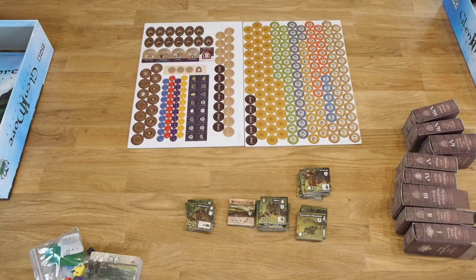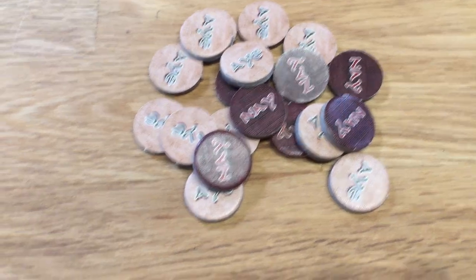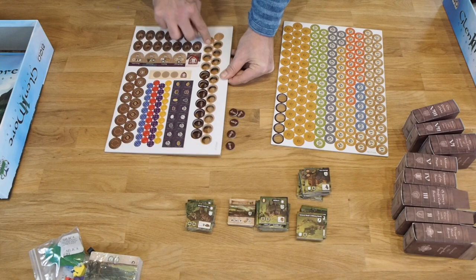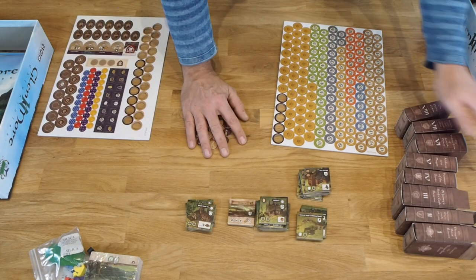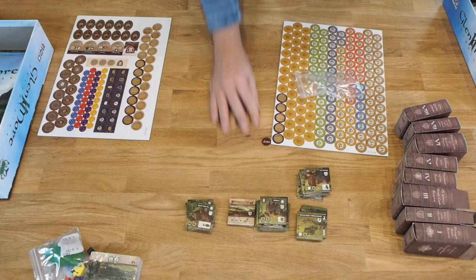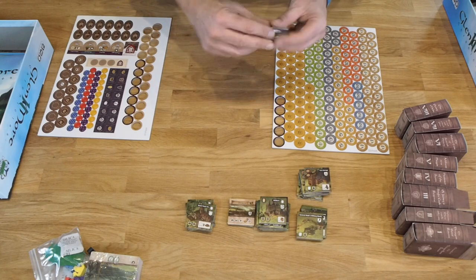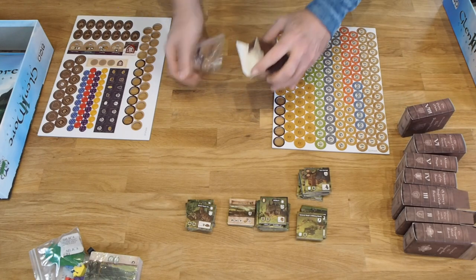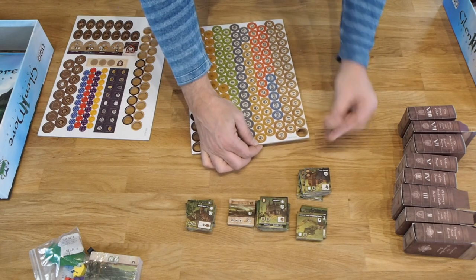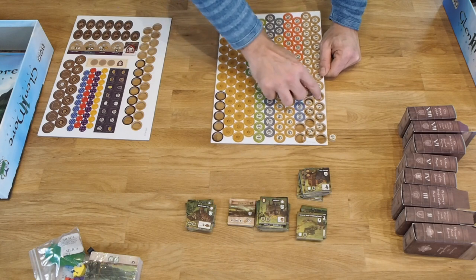Now we punch out the remaining cardboard pieces. First, there are the Ne and A markers, which belong to the chronicle 'Between a Rock and a Hard Place,' as you can see in the rule book. Punch them out and use one of the zip bags if you like. Then there are the plus-one and minus-one tokens — as shown in the rule book, these are used in chronicle number eight, the Penny Mobs.